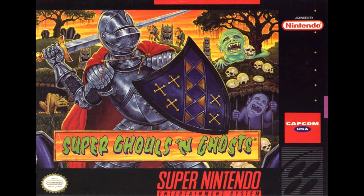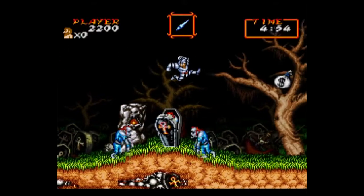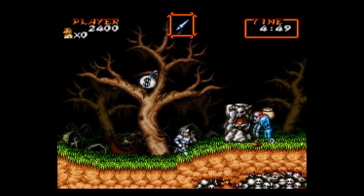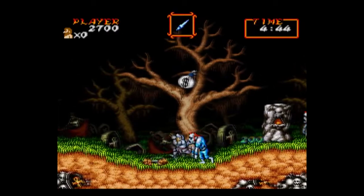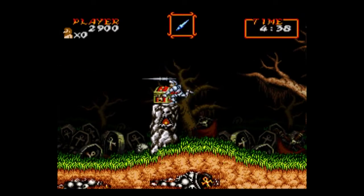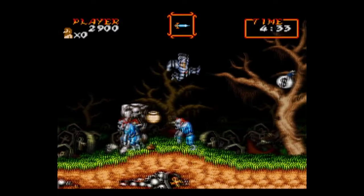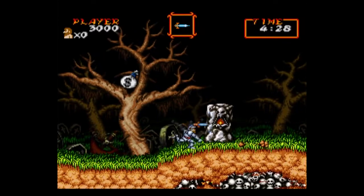Next up is Super Ghouls and Ghosts. The franchise is one I'd really like to like, but I've never gotten into. I think part of the reason is there's too much trial and error and randomness. A great example is the number of times monsters spawn while I was going in mid-jump — it's almost absurd. I have no problem with enemies spawning in the air potentially in the path of a jump if you're not paying attention, assuming the player has enough notice to plan their action — like with the Ninja Gaiden or Castlevania games, though both have their own problems with Medusa heads and birds.